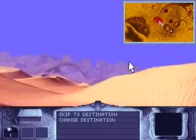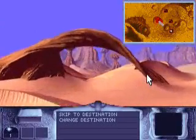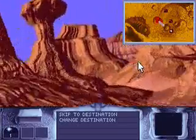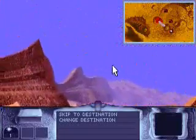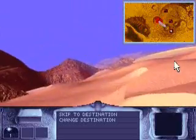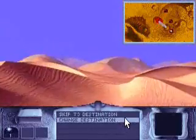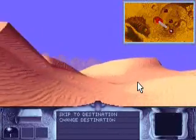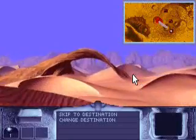This is Dune — not only a point-and-click quest game, it's also a strategy game as well. So there'll be a bit of both throughout this playthrough. I hope you enjoy it. Normally these scenes will use the skip to destination button here, but I thought I should show you one to complete fruition first.